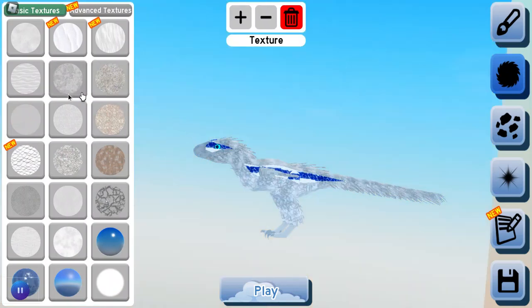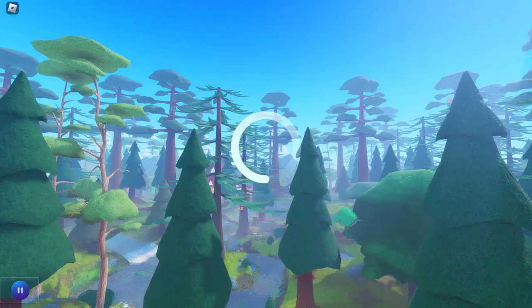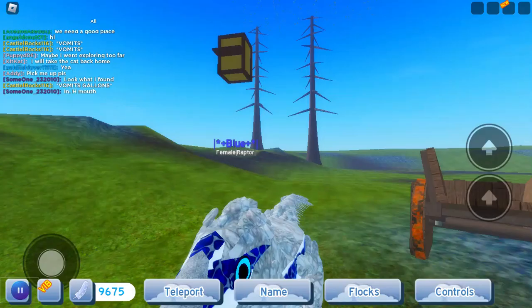That's it! That's how you make Blue from Jurassic Park. I hope this video has been helpful. Before I sign off, I'm going to show you what it looks like.